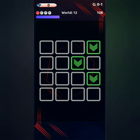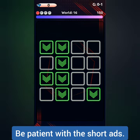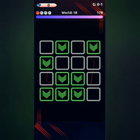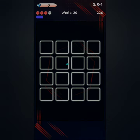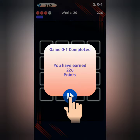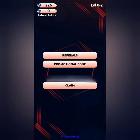You can only have four strikes. You also have to be patient with the short ads, because they appear after each game and when you explore other features. I got 226 points on my first game — let's click Claim and see if we can withdraw.